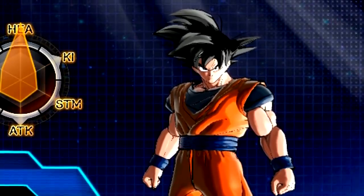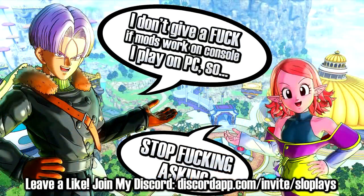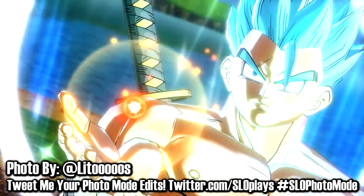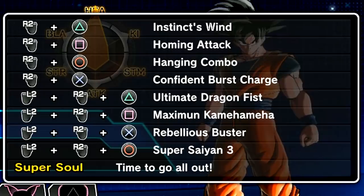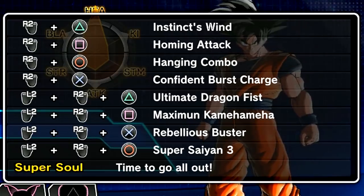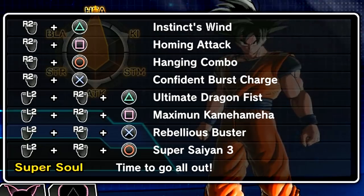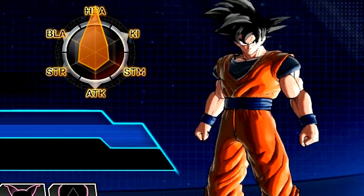It's been a while since we've done a crazy custom transformation animation on one of the most iconic forms in the entire series, so I'm very excited guys. Before we get into it, do me a massive gargantuan favor and smash the like button — that would be so freaking amazing and I would truly appreciate it. Plus it shows you guys want to see more Dragon Ball Xenoverse 2 content here on the channel. For the skills, he had basically all normal skills. There are only two custom skills on this mod: the Ultimate Dragon Fist and the Super Saiyan 3 Transformation. I threw on Instincts Wind, Homing Attack from Sonic from my boy Matt, Hanging Combo, Confident Burst Charge from Technical Soul Decks, Maximum Kamehameha, and Rebellious Buster as a recolor from the homie Gray Leo X. The Super Soul is 'Time to go all out.' I'm so excited, let's do this!